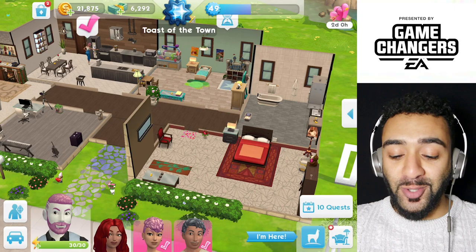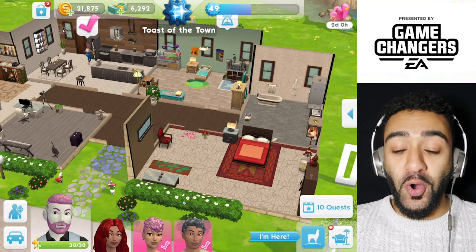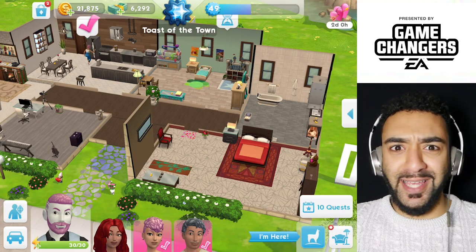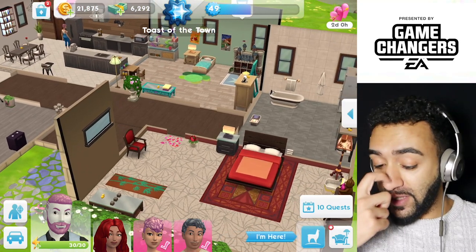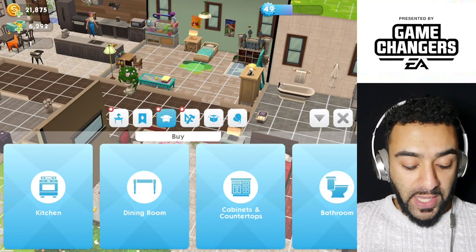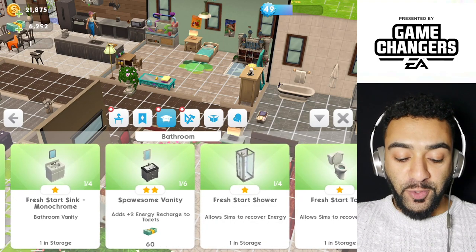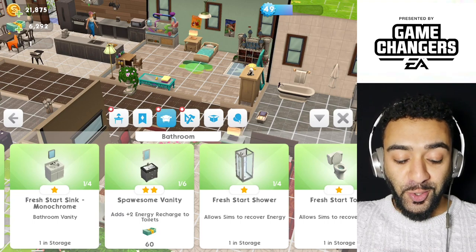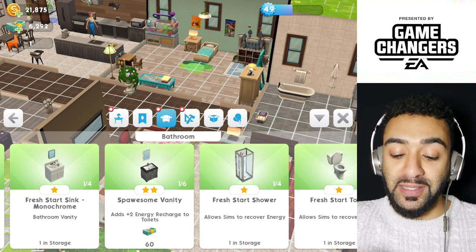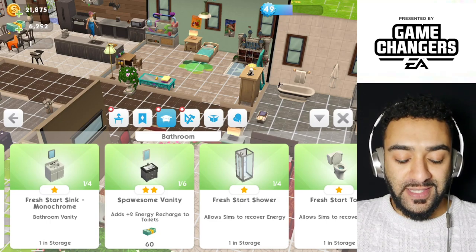There are some items that can actually make your bed, bath, shower, and toilet stronger — so they basically give you more energy. For example, let's just go into the shop here. Let's go into bathroom and scroll across. It literally says if you add a vanity sink, it will give you two plus energy to recharge your toilets — that gives the toilet two more energies when you use it, which is obviously awesome.